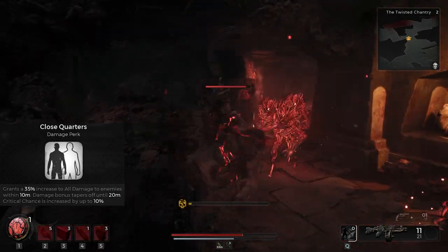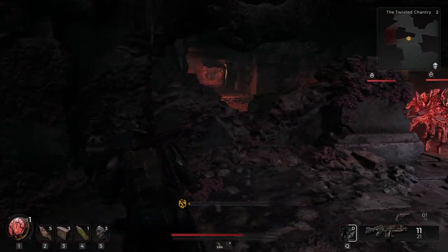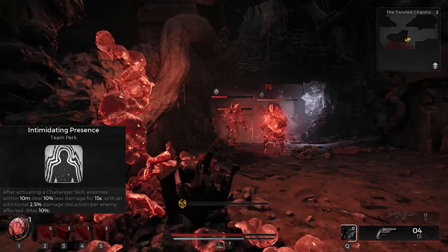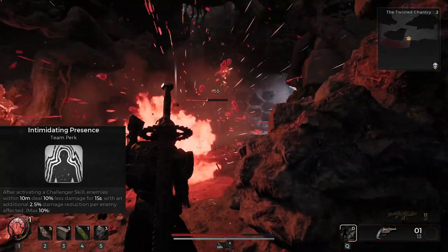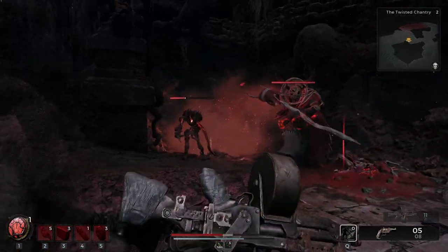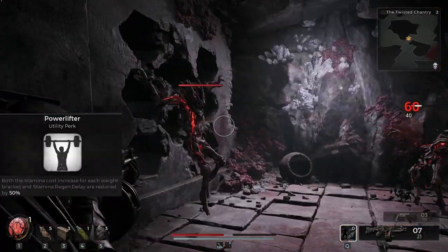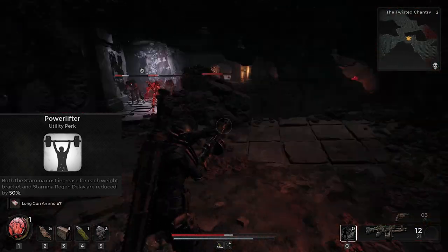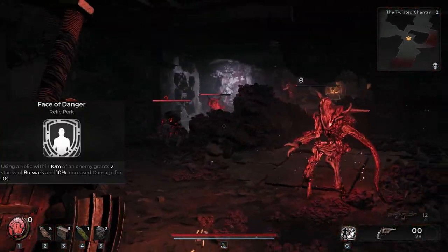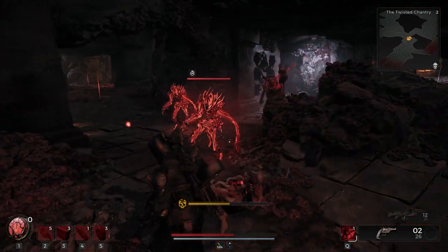Close Quarters also gives increased crit chance by up to 10%. Intimidating Presence — after activating a Challenger skill, enemies within 10 meters deal 10% less damage for 15 seconds with an additional 2.5% damage reduction per enemy affected. Power Lifting reduces both the stamina cost increase for each weight bracket and stamina regen delay by 50%, which is pretty nice. Face of Danger — using a relic within 10 meters of an enemy grants two stacks of Bulwark and 10% increased damage for 10 seconds.